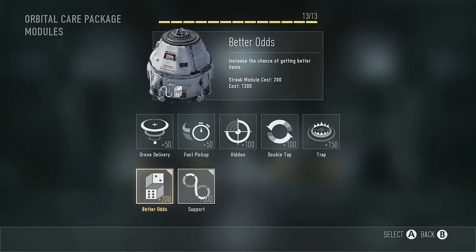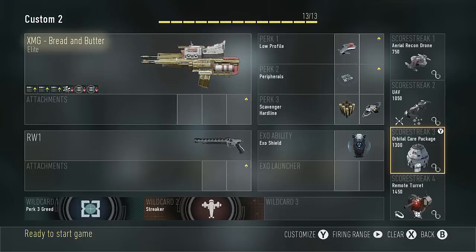For the Orbital Care Package, you've just got to simply click support, and I also highly recommend adding better odds. That increases the chances of getting a better item. By doing this, you get a chance to get a lot of the high-level score streaks that you normally would not be able to earn, or would be very difficult to earn.